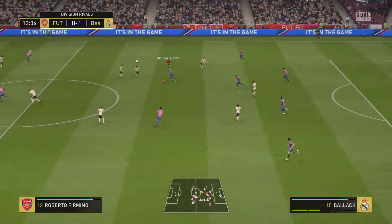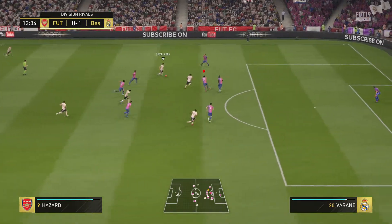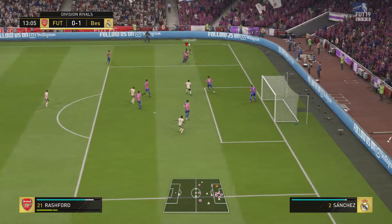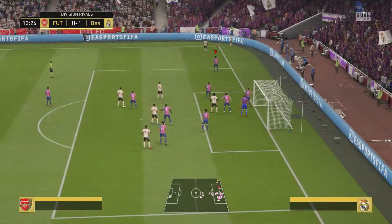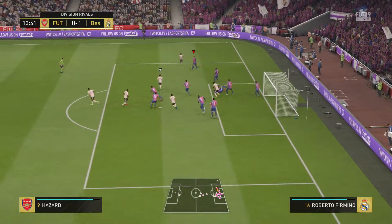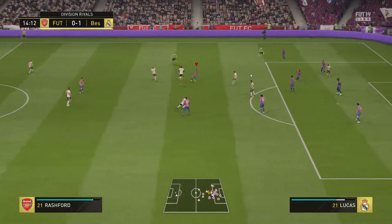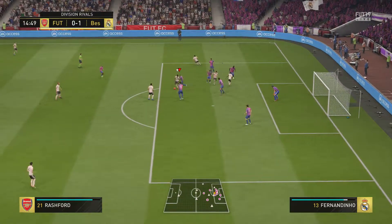Maybe just mis-kicked it a little bit there, and the pass goes straight to the opposition. Rashford with the ball now — here's the chance to get in the cross. And the referee spotted that deflection, he's pointed for the corner. And in it goes. Disappointed that that didn't lead to more. Fabinho, on to Marcus Rashford. Could really get at the opposition here.